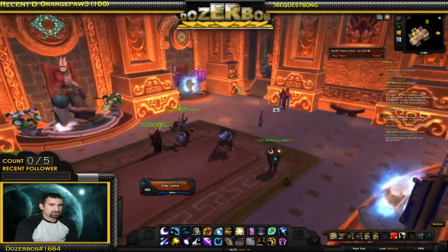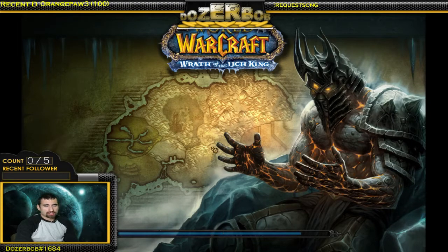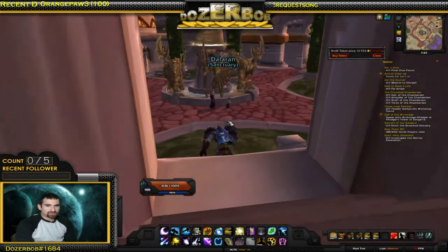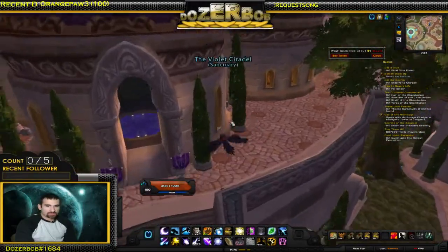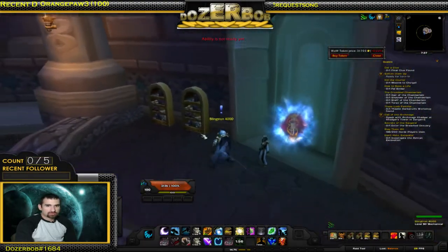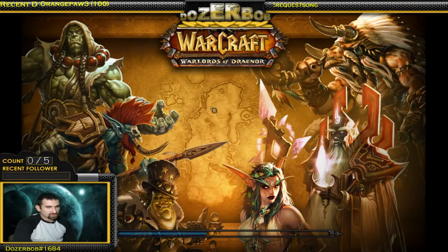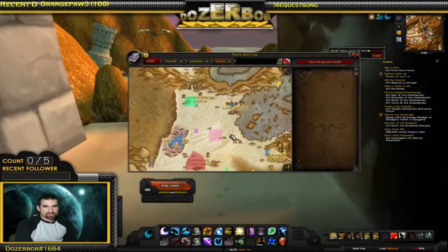You have a chance to just hop in and hop out from every place. One quick way to actually get to Zul'Farrak is go to the Dalaran portal. Then go over to the Caverns of Time portal - not the Zul'Farrak portal - just go to the Caverns of Time. Fly over there. The Caverns of Time portal is going to send us over to Tanaris, which is where Zul'Farrak is.